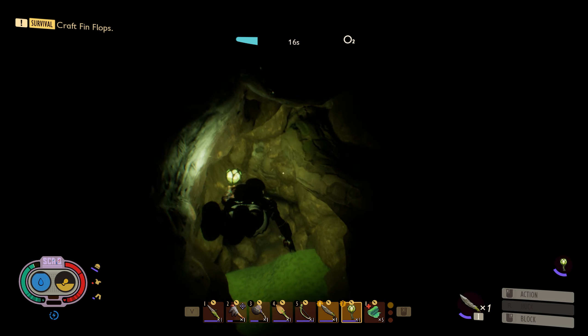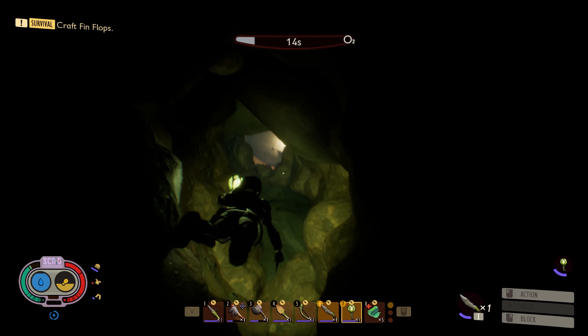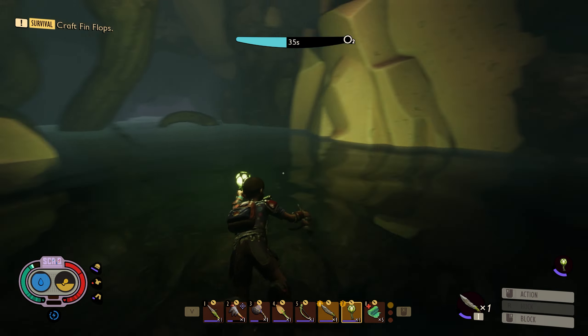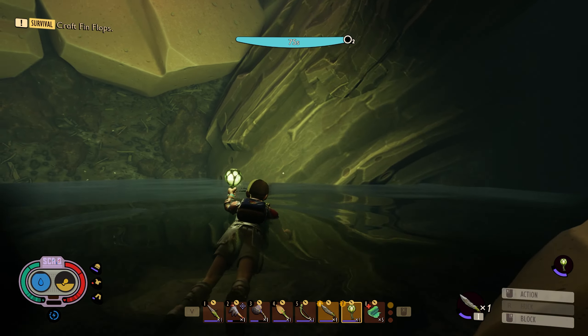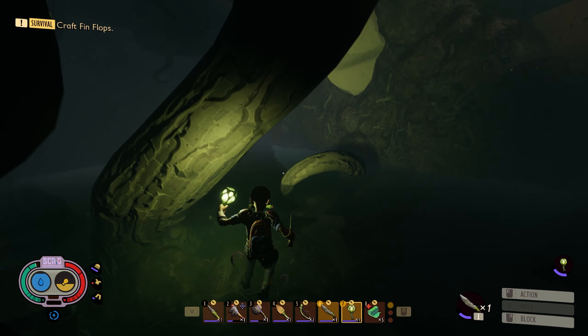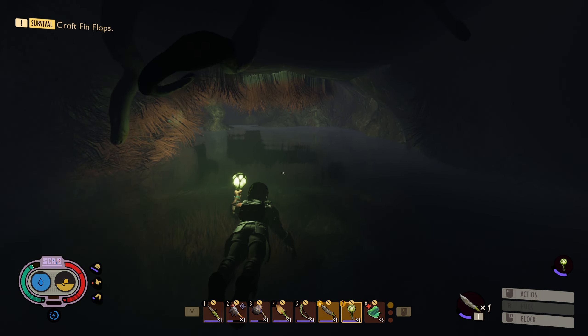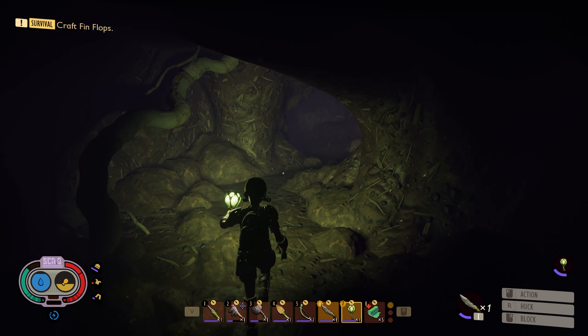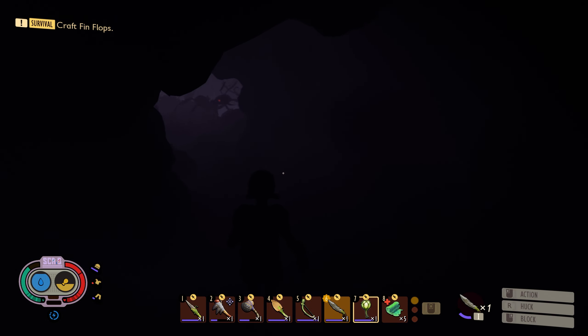If we can find the way out of here — I think it's this way. It all kind of looks the same, if I'm being honest. Yeah, that looks like an air pocket. Hey, there we go. We made it out in one piece. So now I think we're just going to go out of this little bit. We know that there's a milk molar down there, which is good. Let's turn this off, because we want to preserve that lantern.